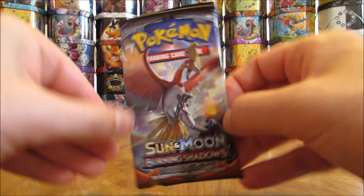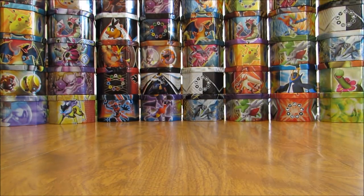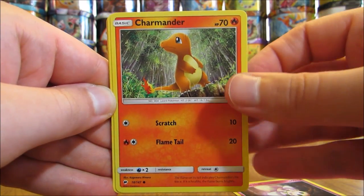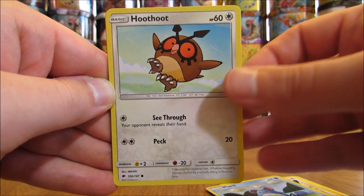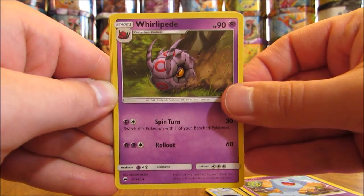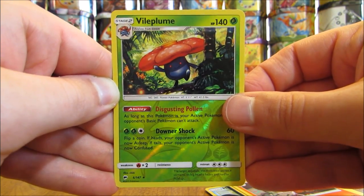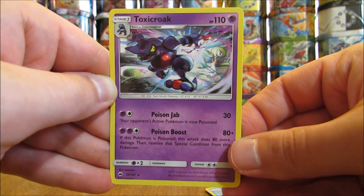Ho-Oh cover artwork pack. I would love to pull both a GX Rainbow Rare and a Secret Rare Energy or Trainer card from this opening — it is possible to get both in one Booster Box. Pack: Morelull, Charmander, Porygon, Marill, Hoothoot, Water Type Energy, Wobbuffet, Whirlipede, Charmeleon, Reverse Holo of a Vileplume (adding to the rare Reverse Holo stack), and Toxicroak is the Rare Non-Holo.